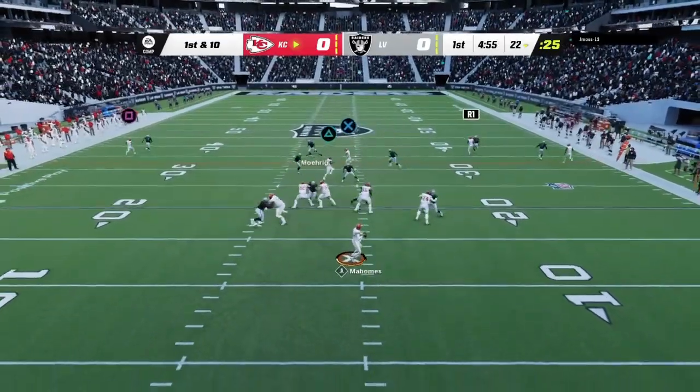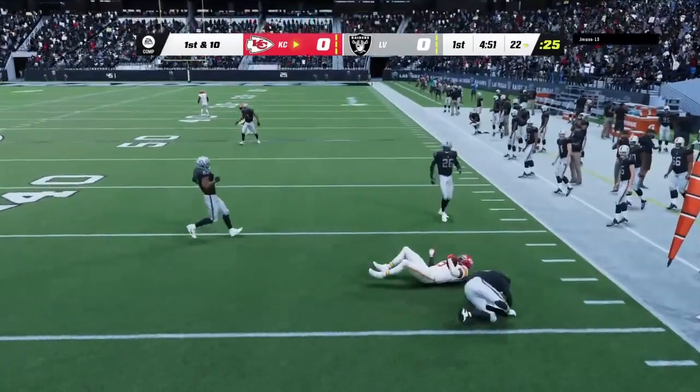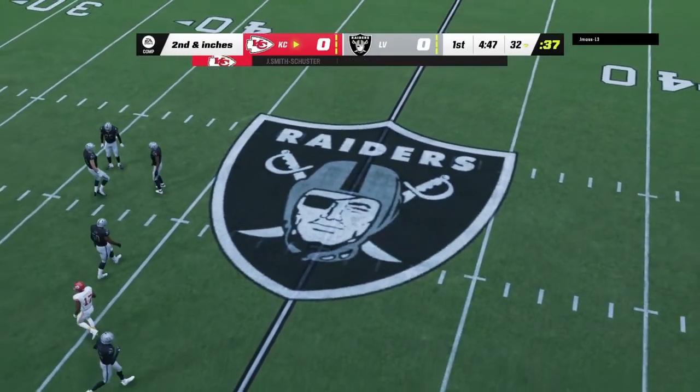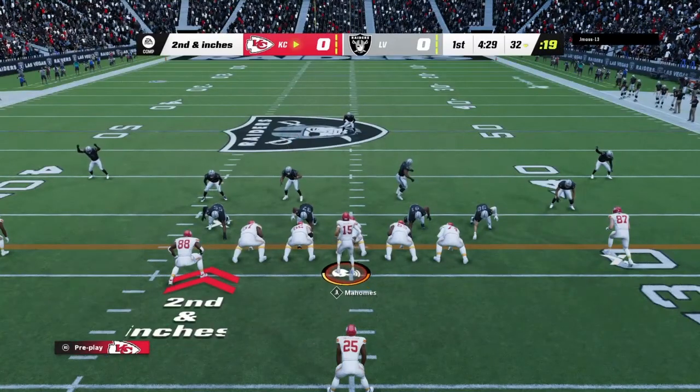Right to the air is Mahomes. They'll find JuJu Smith-Schuster, and that's good for a pickup of ten yards. They'll be left with a second and about a foot. Doesn't matter whether it's a zone coverage or a man coverage, the drag route can be effective when it's run well.